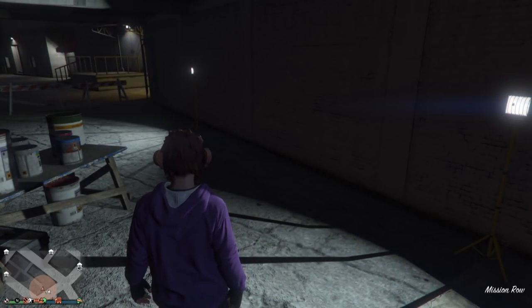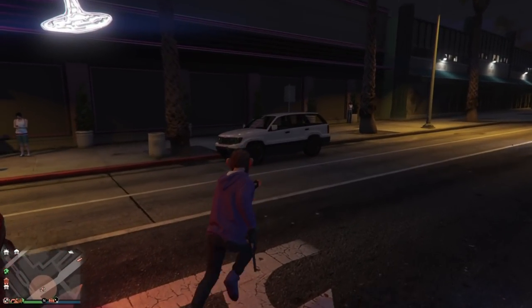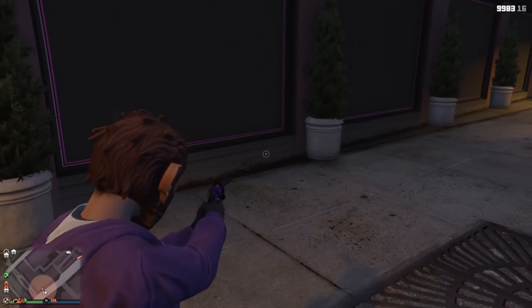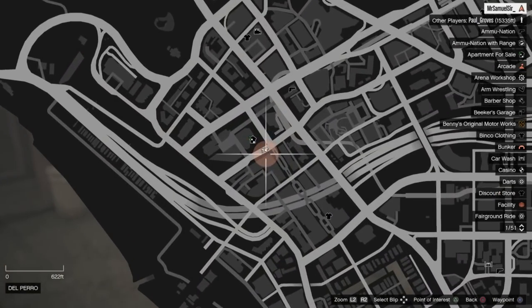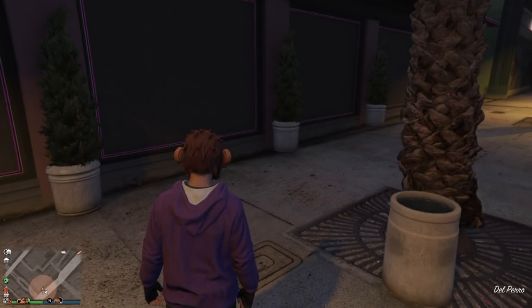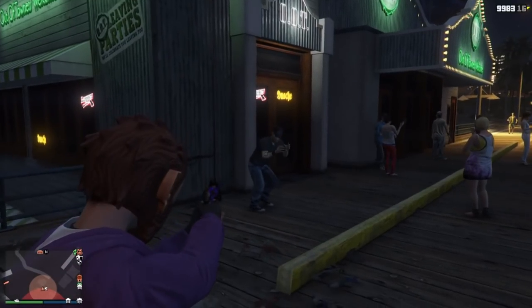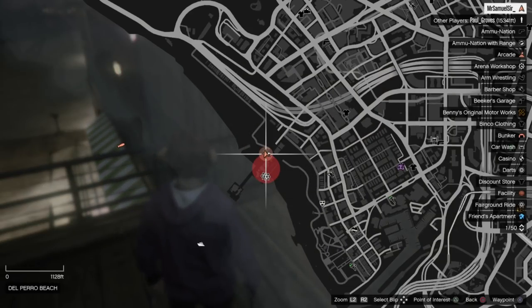So there's one here by Mission Row, there's another one by the Bahama Mamas, and basically what you're looking for is a blue dot on your minimap or just map. You want to walk up to it and it'll be like a guy sleeping on the floor. You just have to walk up to him and search him and it will say you've just received a small key, and that small key is what you need to open the box inside the Perico heist.